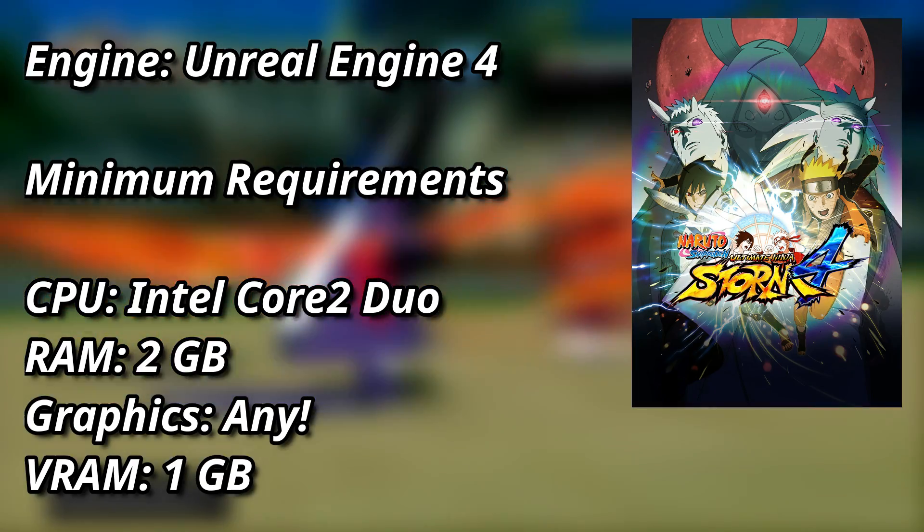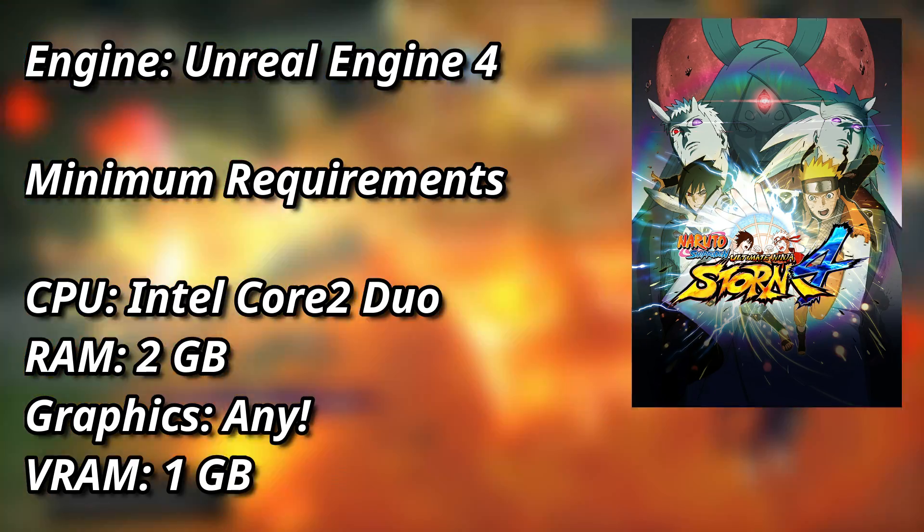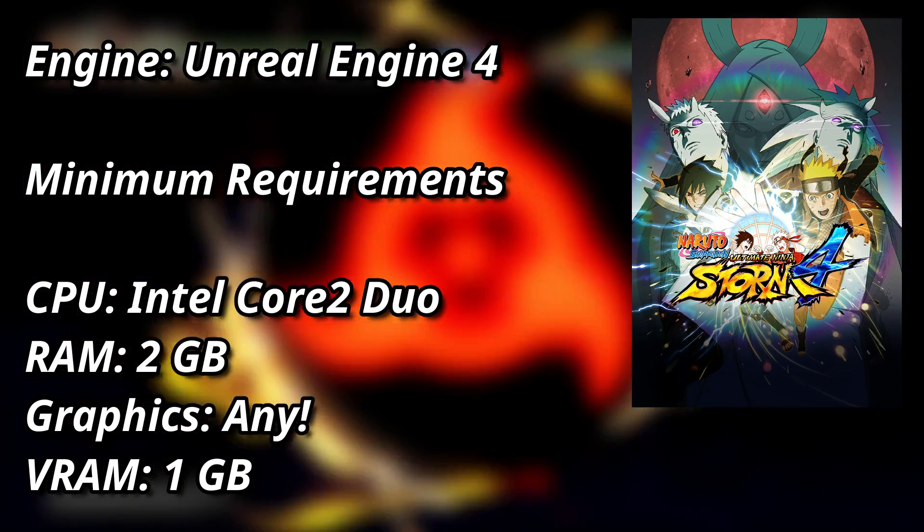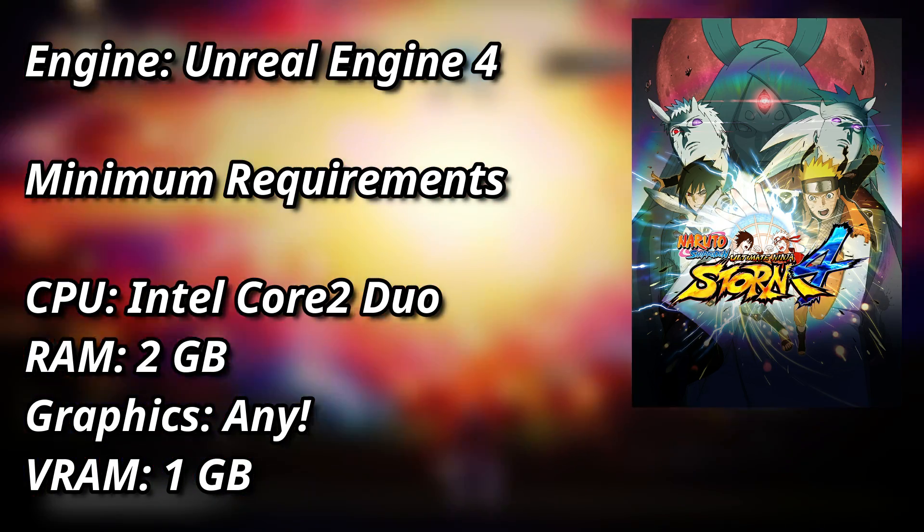Naruto Shippuden Ultimate Ninja Storm 4 is a 2016 game running on the Unreal Engine 4, and these are the minimum system requirements of the game.